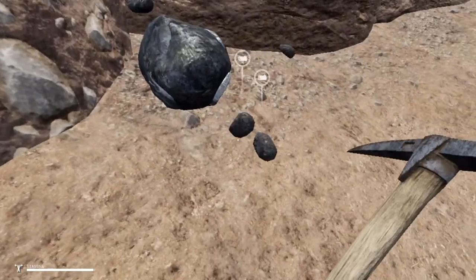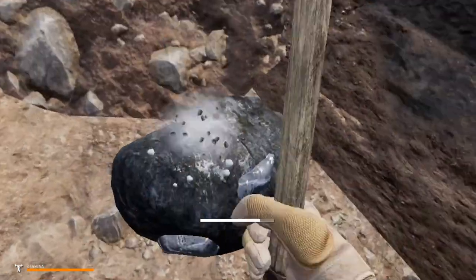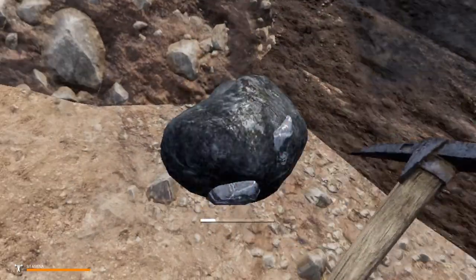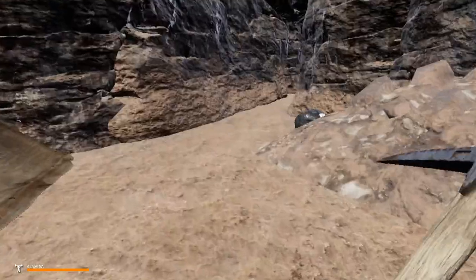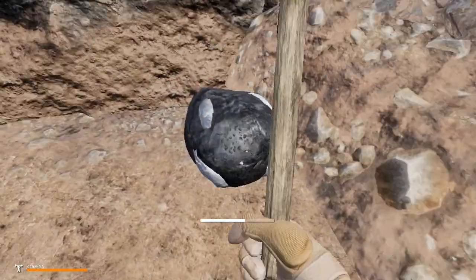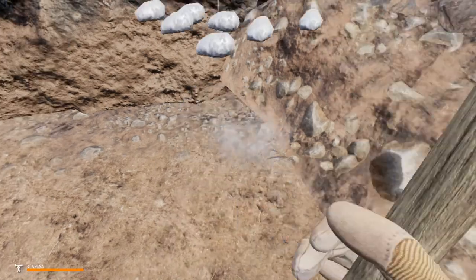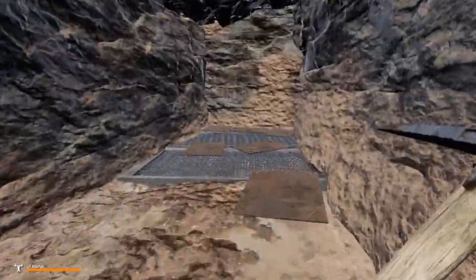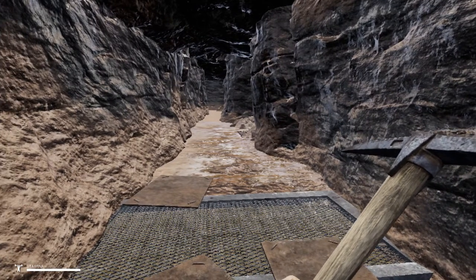Hello and welcome to another episode of Miss Survival. I'm at the old mine and I'm gonna try to collect iron and copper. To kill two birds with one stone, I need the iron to make the sledgehammer and I need the copper to complete Scott's quest. I'm gonna collect everything, including zinc to make bullets. I'm gonna stay here for a few hours and try to get five stacks of iron and a few stacks of copper.